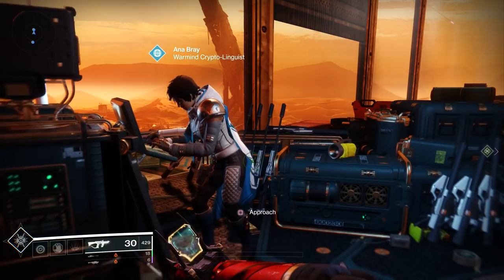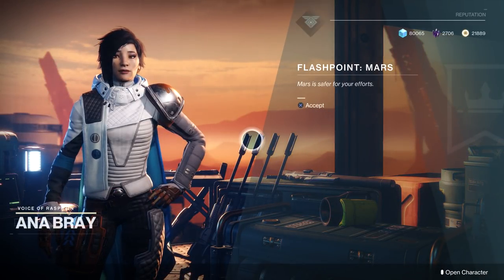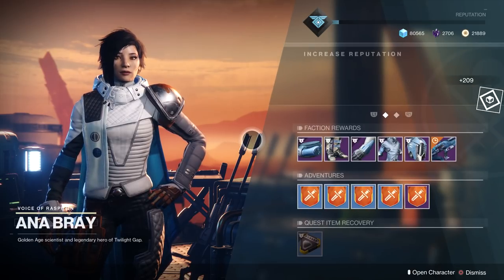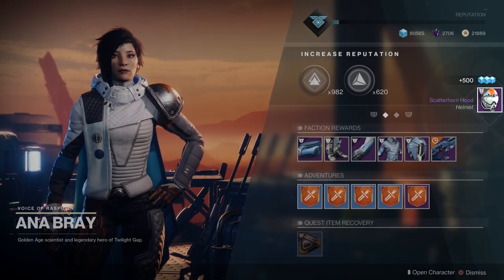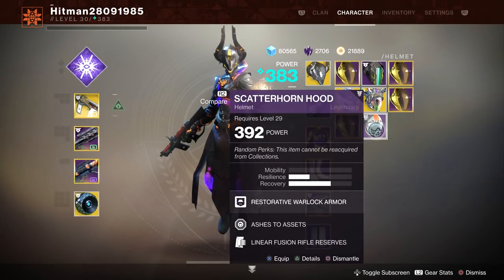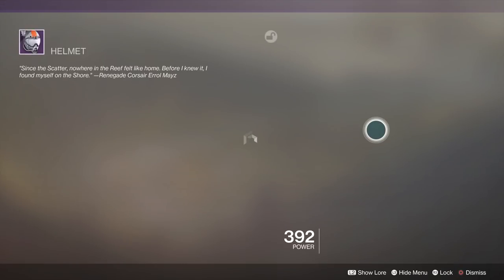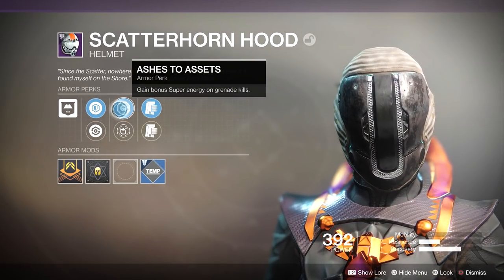Point to note: if you finish your Solace's armor set, your armor will drop at a higher light level and you won't be able to equip the Forsaken gear because your base level is too low. You can also see random rolls on this helmet I just got, and interestingly we can already see what planet materials we need to upgrade year one armor and guns.